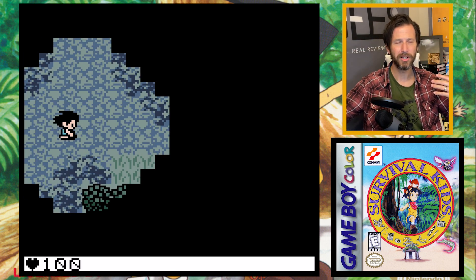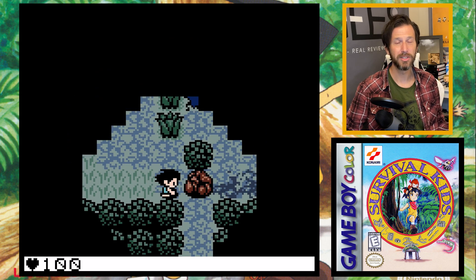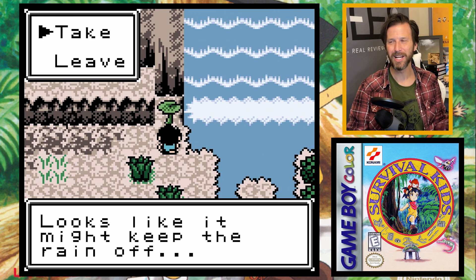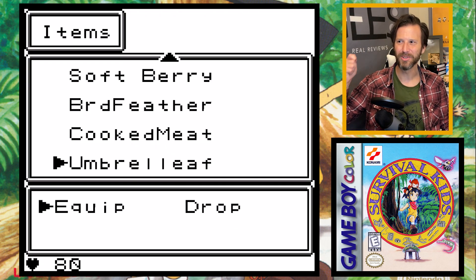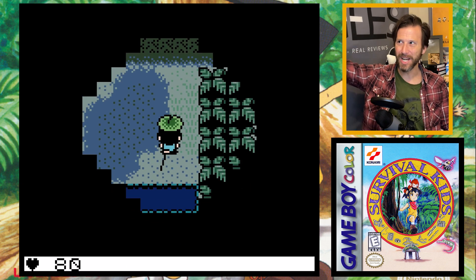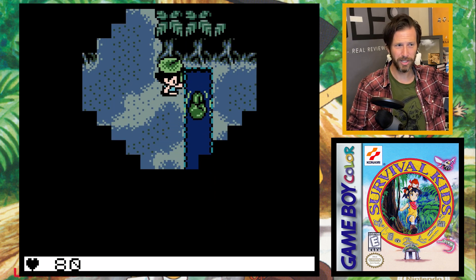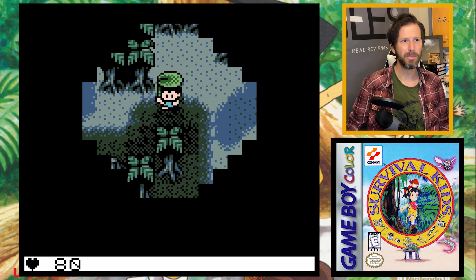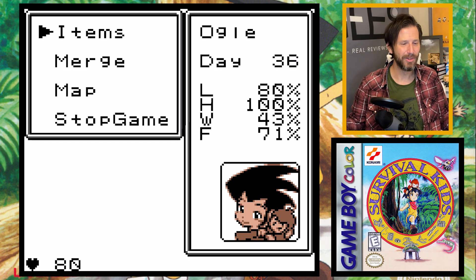Also in this area you get the umbrella leaf, which I didn't actually equip for a long time. When it's raining you can hold it above your head — there's an adorable animation of you walking around with a giant leaf shielding yourself from the rain. As far as I can tell there's no major gameplay benefit to using it; it might affect fatigue stats slightly. But I mostly pulled it out just for the cute sprite effect.